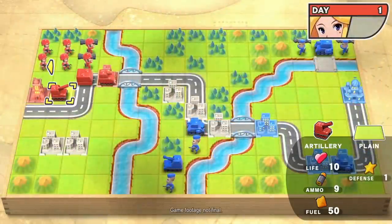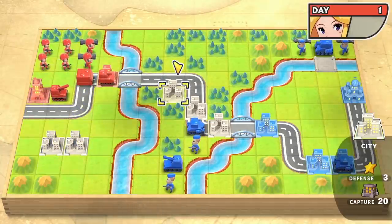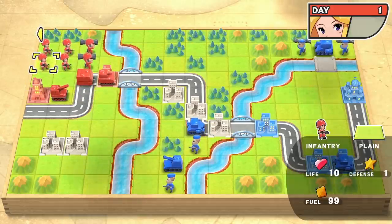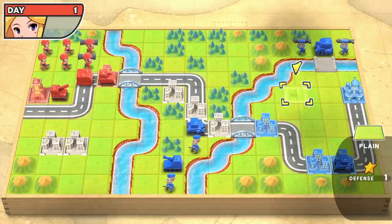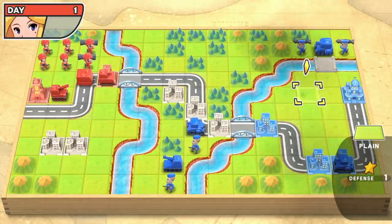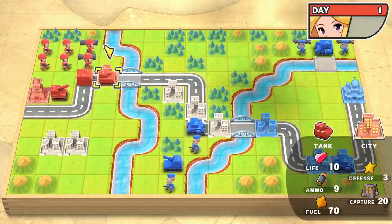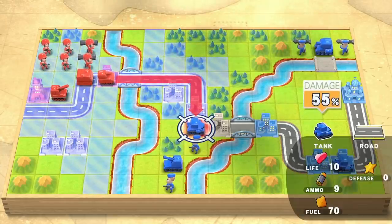We're going to show you two different missions today, and right now I'm playing the very first mission in the game. For those who've never played Advance Wars before, all the units I control are on the left-hand side, and the opposing team, or enemies, is on the right-hand side. My goal is to capture this space over here, but let's get started. I'm going to begin by moving my tank over here.